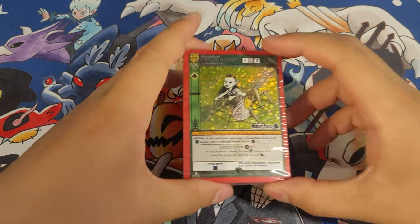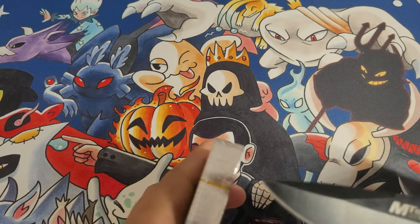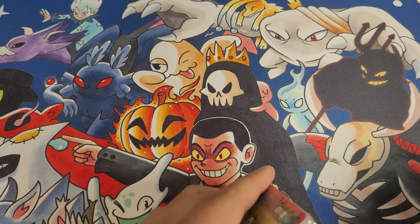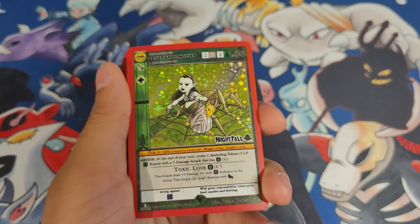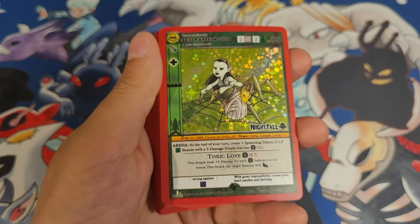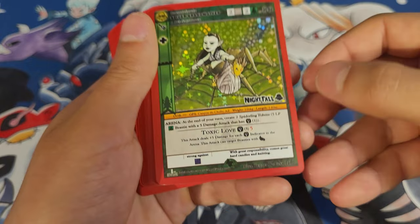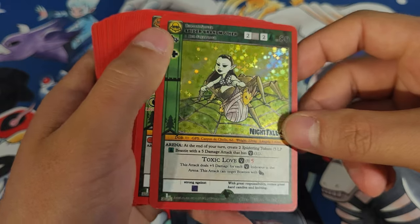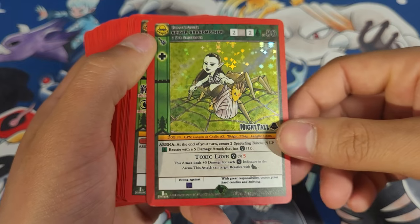What's up people, just got a quick little theme deck opening of the Spider Grandmother from the Nightfall release event. Just bought all release event boxes since you can only run one copy anyway. The cool thing about this deck is it's actually supposed to be semi-competitive — not fully competitive, but you could probably swap out a few cards and have a decent deck to take to your local game shop and play.